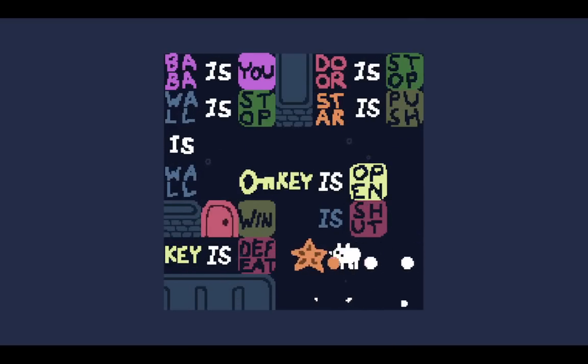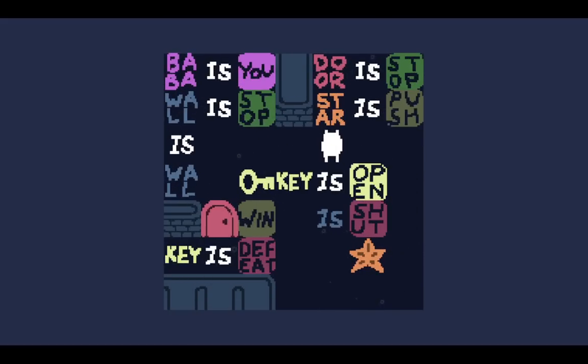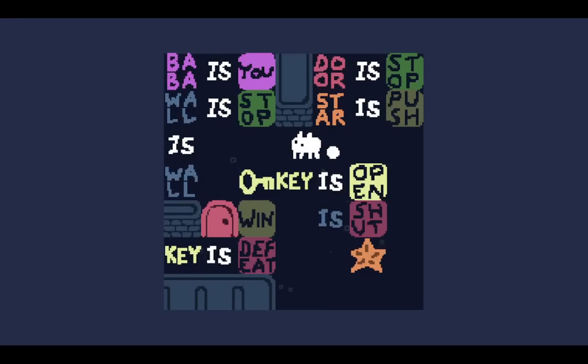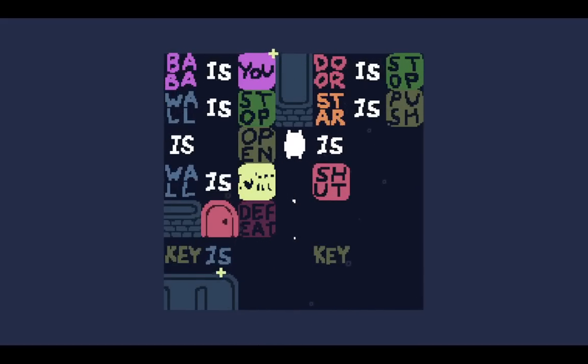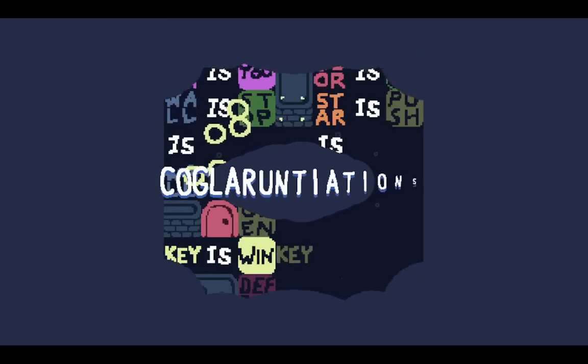Level 13. Key is defeat. This door needs to be open, but the star — we can do it. Wall is... the object being opened here is the star. And there we go. Wall is win. But wall is wall, so we can't break it. Push it down — yes, push it down.